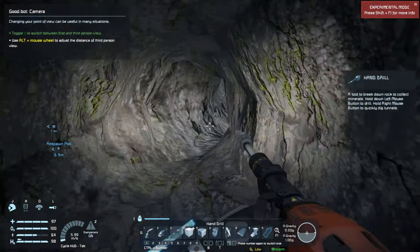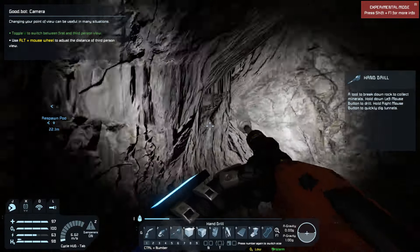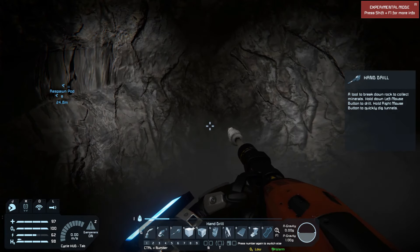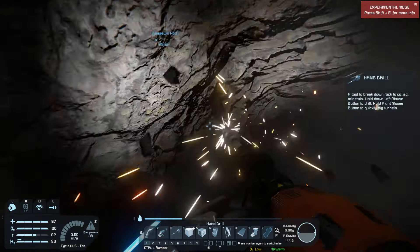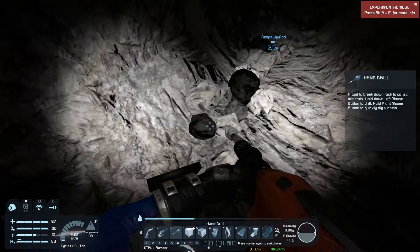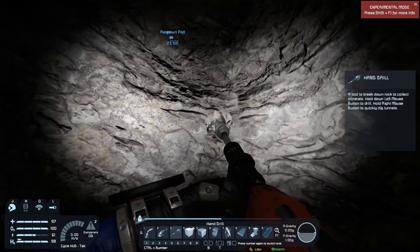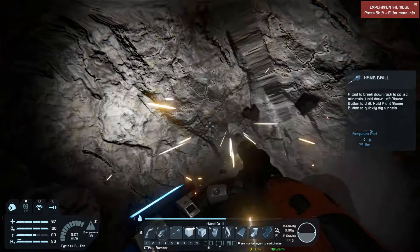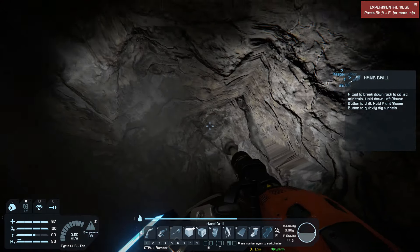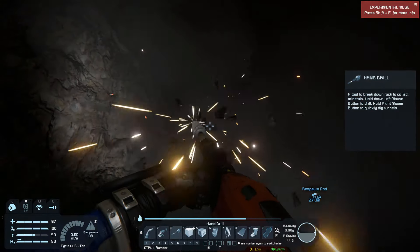Then eventually once we have enough ores and components and everything's ready, we can convert that rover into a spaceship — put some thrusters on and we should be good to go. Just take off from there, we'll have our large ship already built that will basically take us to the outer reaches of our little galaxy, go explore the other planets, mine some asteroids. Maybe we'll raid some of those NPC ships — cannibalize them and add them to our own ship.